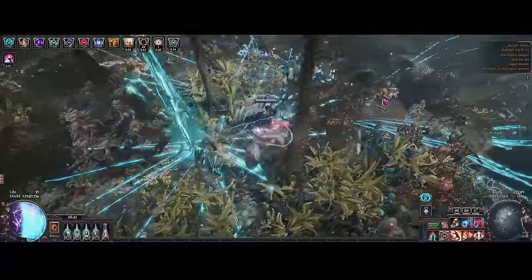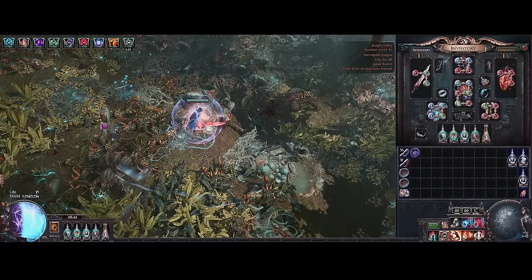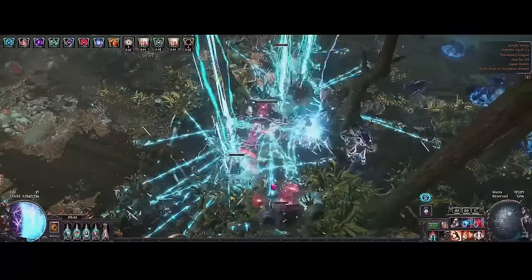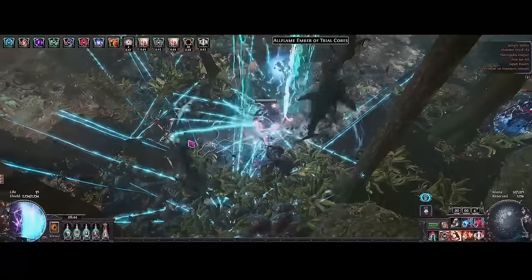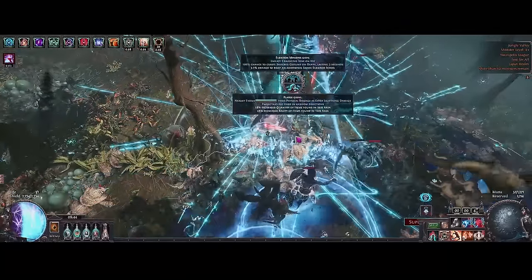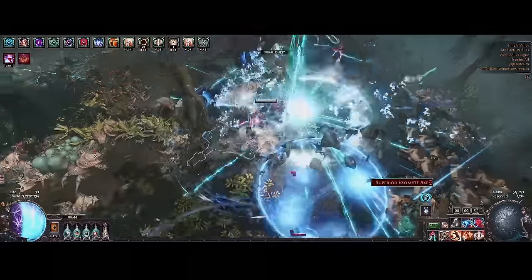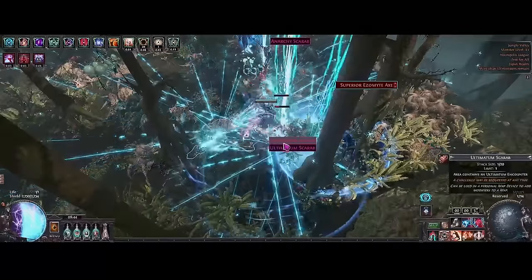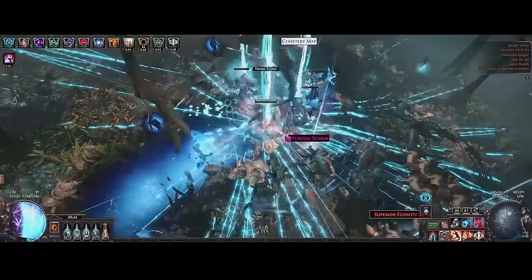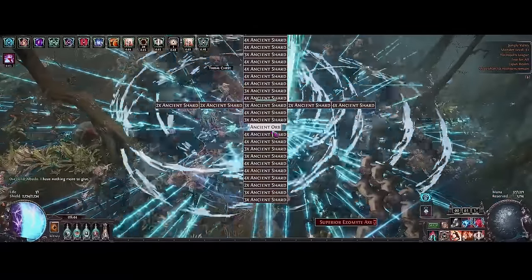For mapping, you can change your flasks around — I'm using a Quicksilver instead of a Stibknight, because you don't really need the extra damage for these kind of maps. You're still at about a million armor even without a Stibknight Flask. In these kind of maps you're pretty much never going to die. Right now we have about 2,000 ES regen, which is a little bit on the lower side, but it's going to be hard to get it over 2k with this setup. If you build into a Grasping Mill later, you can get up to 6,500 ES regen.